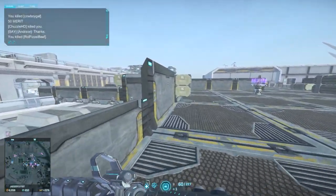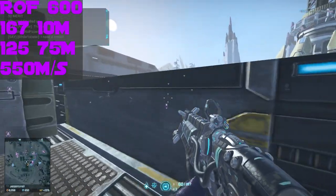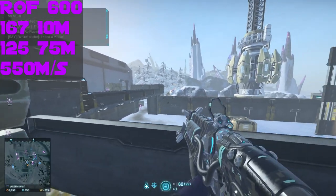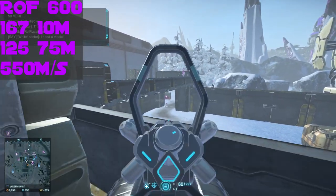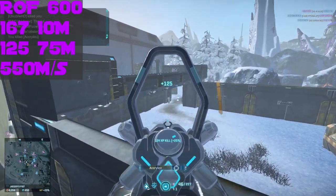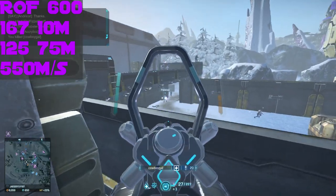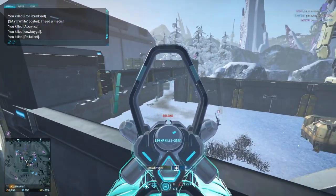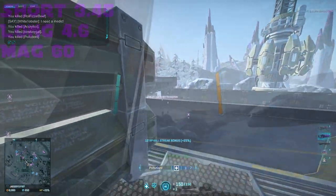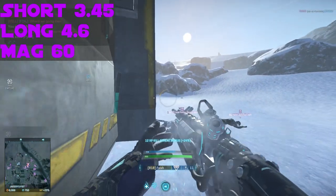Starting off with a damage model of 167 damage up to 10 meters, dropping off to 125 damage at 75 meters with a velocity of 550 meters per second — it's the NC Special in my spandex. Next is a reload speed of 3.45 seconds short and 4.6 seconds long with a magazine size of 60 rounds.